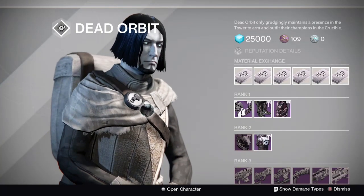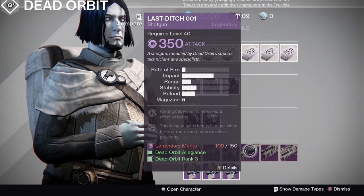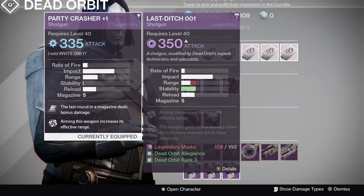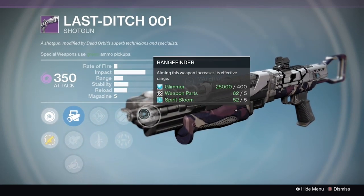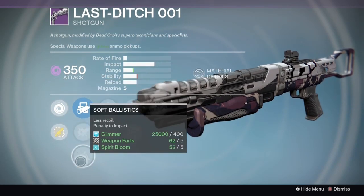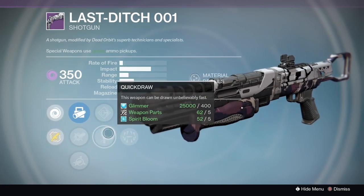The next thing I want to show you — and you'll probably see it a lot in the Crucible in the coming weeks — is this shotgun, Last Ditch 001. I'm going to equip my Party Crasher here so you can see the comparison. The impact is identical. My Party Crasher has range maxed out, and Last Ditch 001 is not far from that. With Rangefinder, Hammer Forged, and switching to Soft Ballistics, those three combined should get you very close to max range on the shotgun.